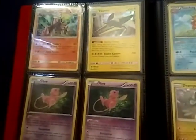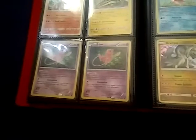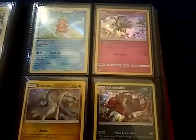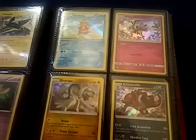Here I have a Goodra, as well as a Raikou, Mew — both Mews, both hollows. I know it's a little hard to tell, it was really dark with that one. I have a Slowking from the actual set, not the box promo, Rowlet hollow, Drampa, and Krookodile.